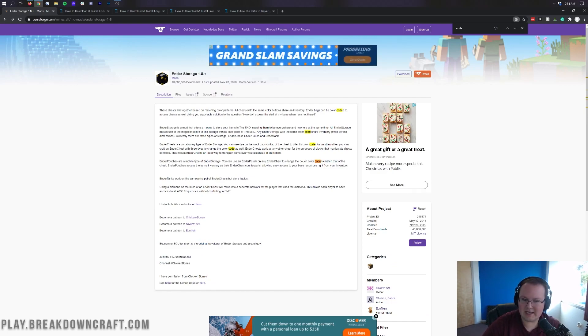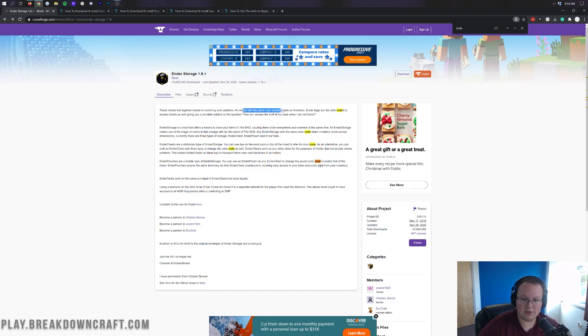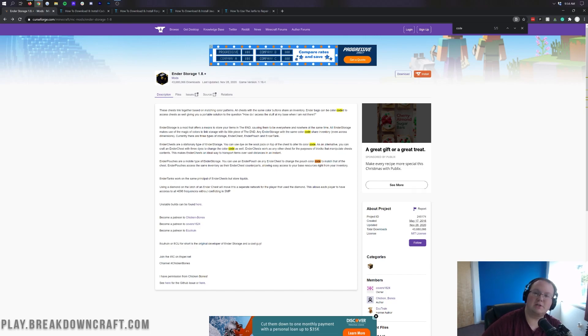This is a mod that links the Ender Storage chests together using matching color patterns. All the chests with the same colors share an inventory. Ender Bags, which are kind of like backpacks you can carry with you, can also be color-coded to access those chests as well, making it portable and all sorts of cool stuff.